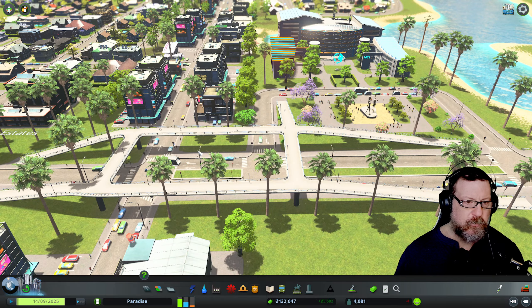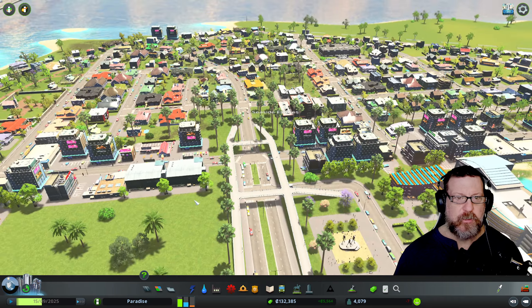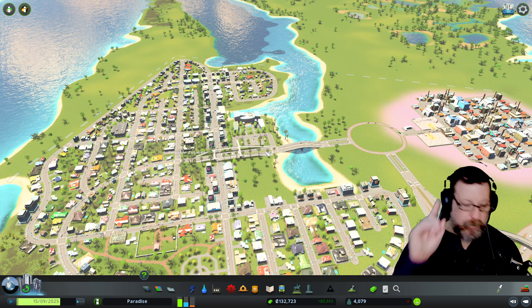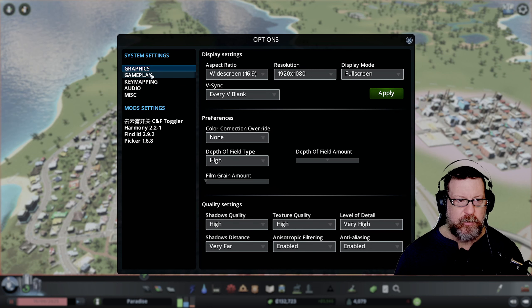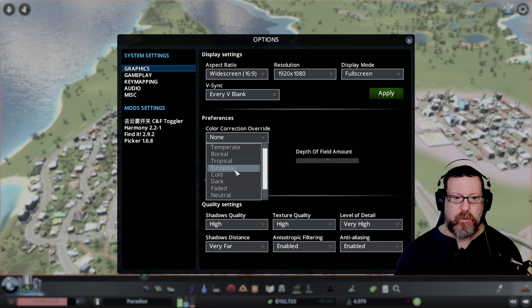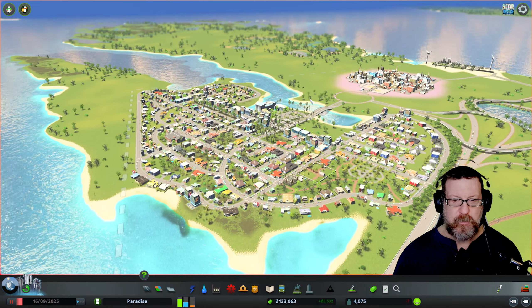For the most part people are using the paths, except for this crossover — I could fix that but I'll leave it for now. One thing I noticed when I started the game up today: five new options have been added in graphics. Before you had temperate, tropical, European, maybe warm — but now we've got cold, dark, faded, and maybe warm is one of the new ones. Let me pause the game.